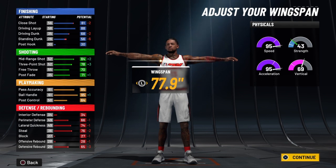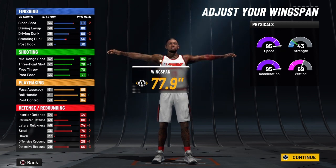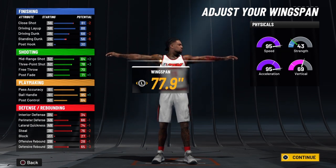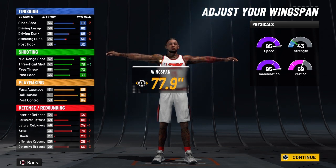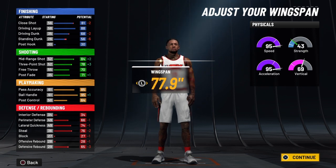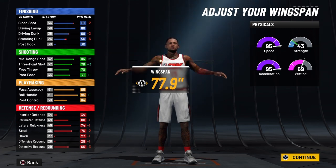Even though we didn't put anything on block, we're going to put that block badge on this build so you can get that animation — you'll have a block of 31 at 99 overall, going to 36 with takeover. Your defensive rebound will be 69 at 99 overall, going to 74 with takeover.